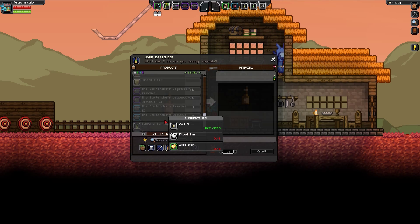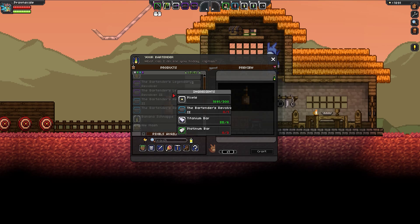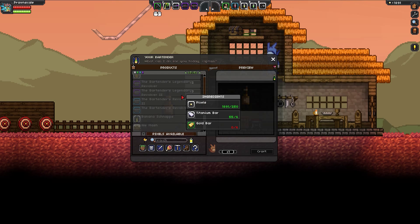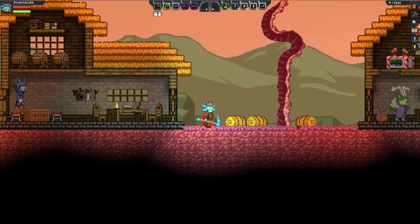We've got a bartender. Any of these booze is probably not going to help me. Oh — bartender's legendary revolver! Now that might help me. How do we make that? We can make a Mark II with platinum and titanium. Oh my god, that sounds amazing. We might have to do exactly this. We need pixels and steel bars and gold. Okay, we have to do that for sure — we have to try out the bartender's legendary revolver.